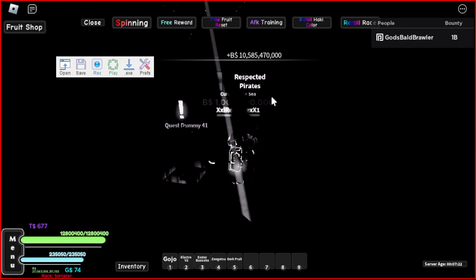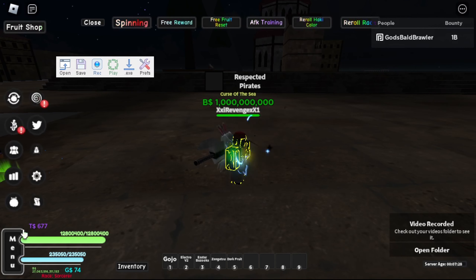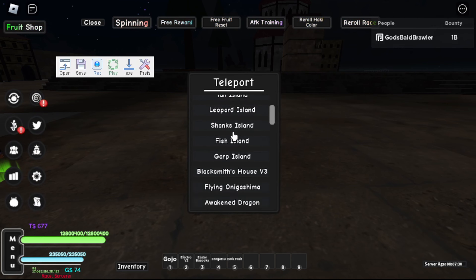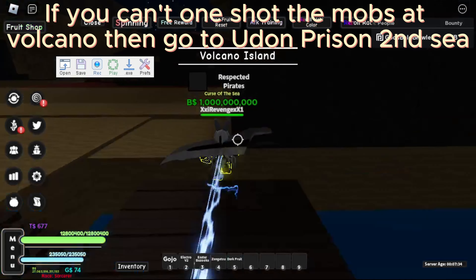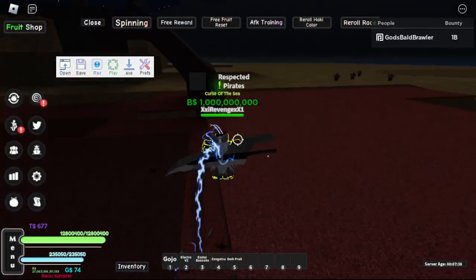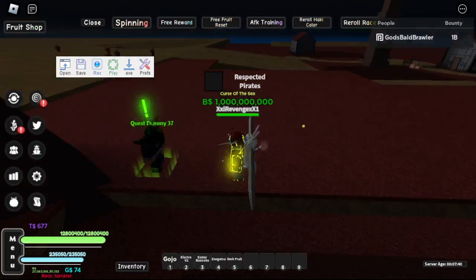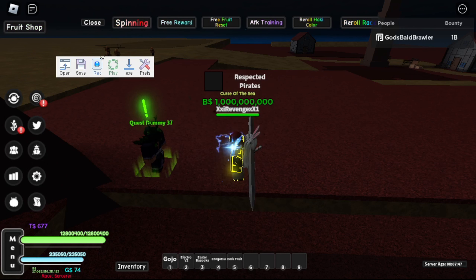If you can't one-shot these guys, I would recommend going to Volcano Island first and doing everything over there to train up, so that way you can actually go to Elegane, which is way better for farming your stats.